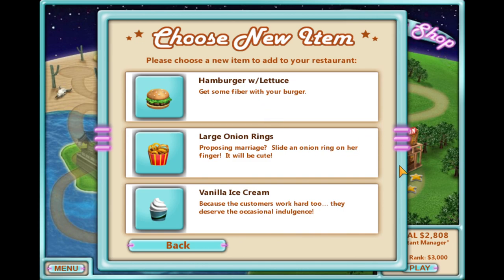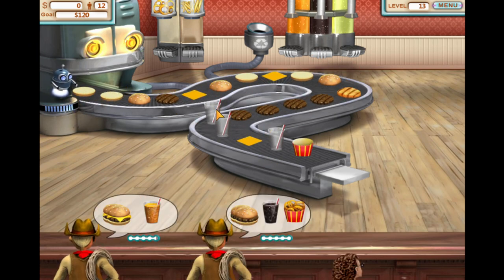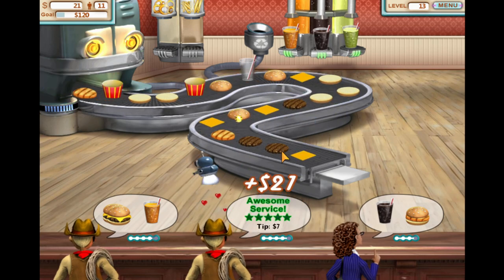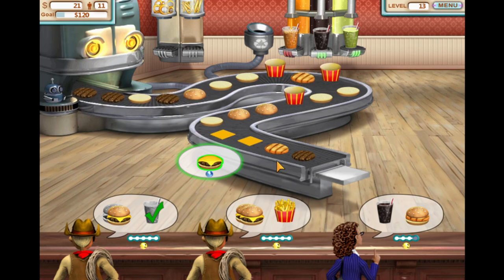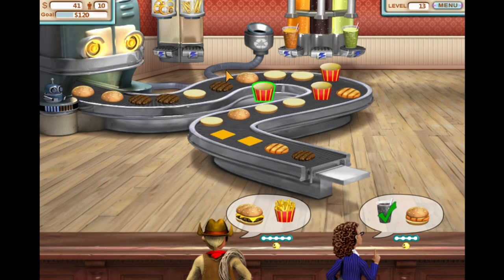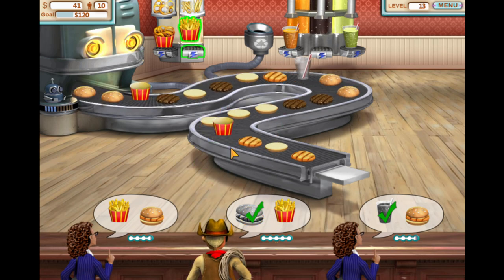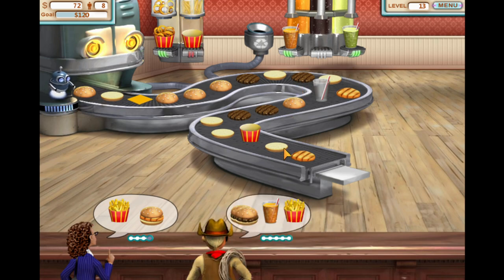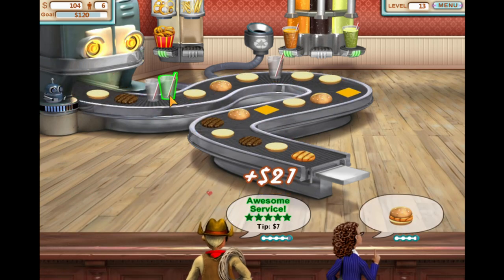Hamburger with lettuce — I'll just go with large onion rings. I kept forgetting that I have my trusty bot here to help me out. Cheesy guys pop in first. Okay, you help him. One more cheeseburger, there you go. Coke for you. Fries, fries. Okay, I need more fries. Help him — good bot.